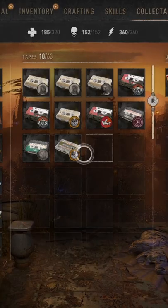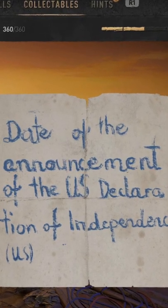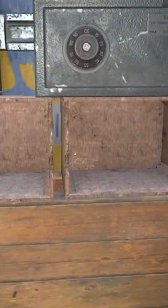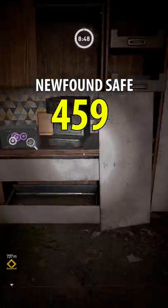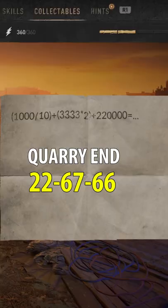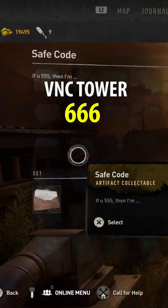You know you found it if it'll say safe code in the top left corner. This downtown safe code is the date of the announcement of the US Declaration of Independence, 74-17-76. Other safe codes will have different clues, like a science clue for the newfound lost land safe 459, a math clue for the quarry end safe 22-67-66, and a music clue for the garrison VNC tower 666.